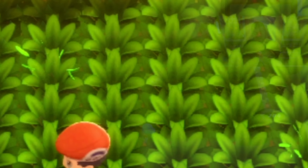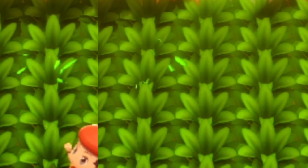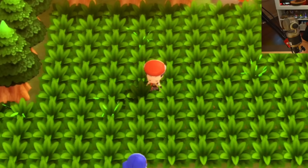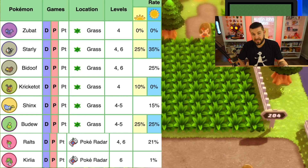With the Poké Radar mapped to my Start button, I'll activate it and you'll see many patches of grass shaking. There are three different types of shaking grass. The first is the basic type. The second is an extremely large shaking piece of grass with lots of leaves coming out of the middle — that means it's a hidden ability Pokémon and you have a 1 out of 128 chance to find that hidden ability. The third patch is a shiny patch. To start your chain, you have to choose which Pokémon you want to hunt. All patches of grass have the exact same odds, unless it's an Electric or Steel type and you have Static or Magnet Pull respectively.